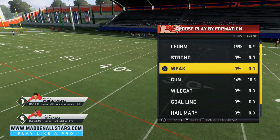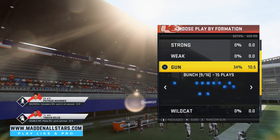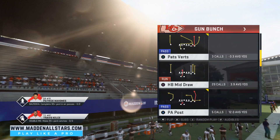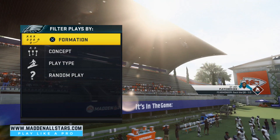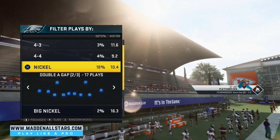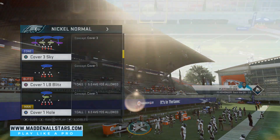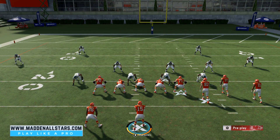We're going to come out quick — this is out of the New England offense, but bunch can be found in a lot of formations. This is going to be the Gun Bunch Regular, and we're going to come out in our play which is Verticals. A lot of playbooks have Verticals, and it can also be found on Verticals in Single Back as well. We're going to come out in Nickel Normal and Cover 3 Sky.